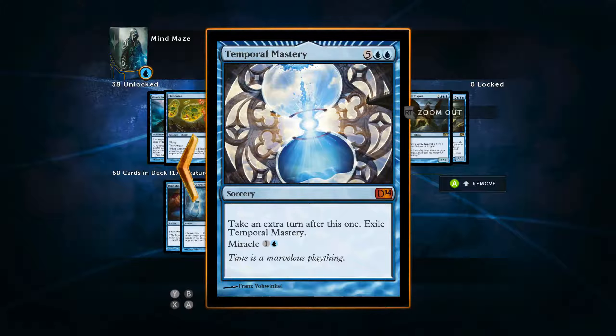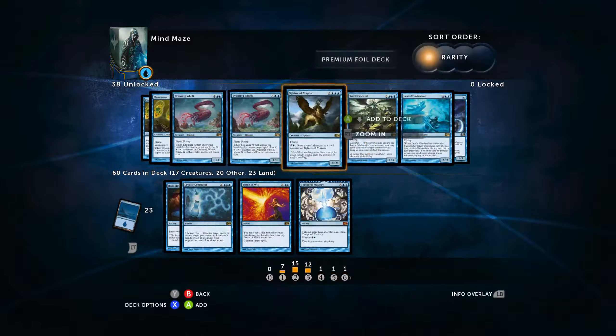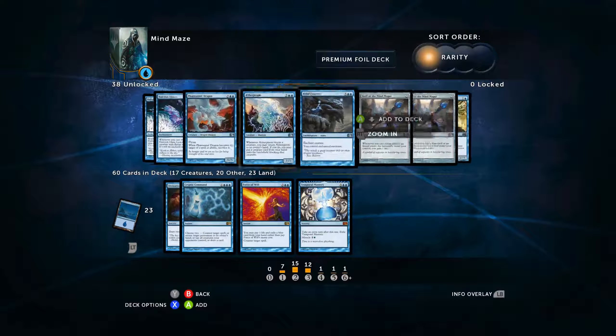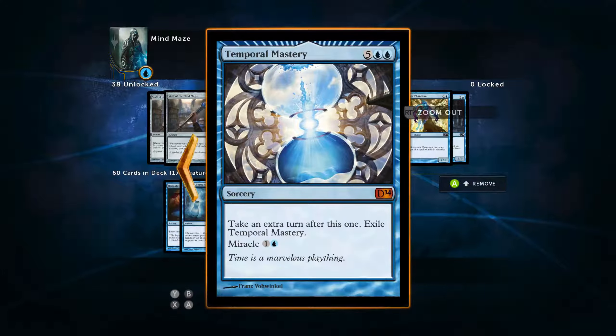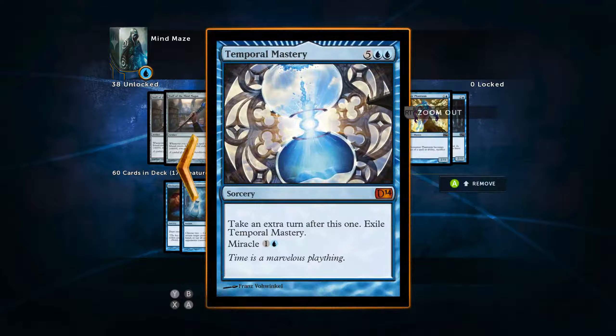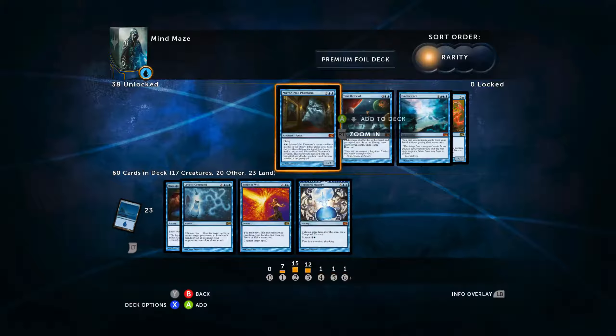One of Cryptic Command, one of Force of Will, and one of Temporal Mastery. This card I wasn't always running — I've had Draining Welk in there, I've had Sphinx of Jwar Isle in there, some fun things. But when it gets right down to it, Temporal Mastery is just going to have us have a lot more fun. It's going to allow us to do some crazy things, run some tricks. The miracle cost is very exciting to have as a possibility, and I just think it's going to be entertaining to have in the deck this week.